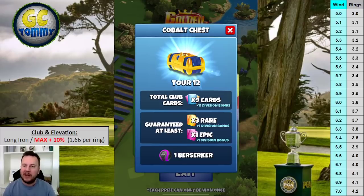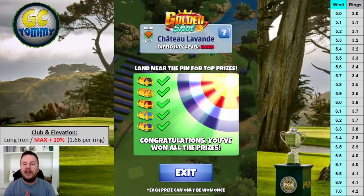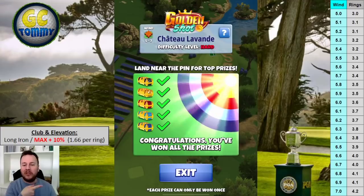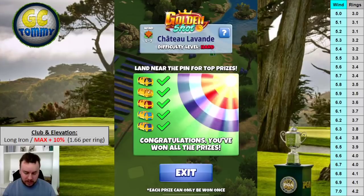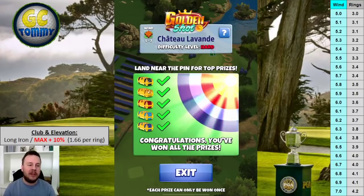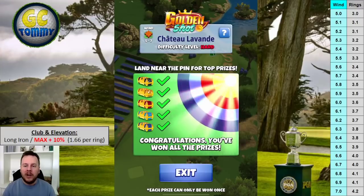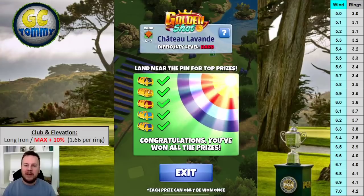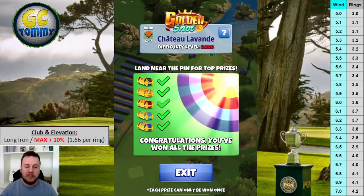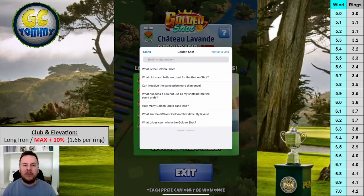At maximum distance with a 10-over adjustment, it is approximately 1.66 per ring. To make it even more easy for you, follow the VPR table on the right-hand side to get the correct numbers. The wind will be between five and seven miles per hour. You can still use an application, but there is no point adding an extra element when we have the VPR table in the guide.